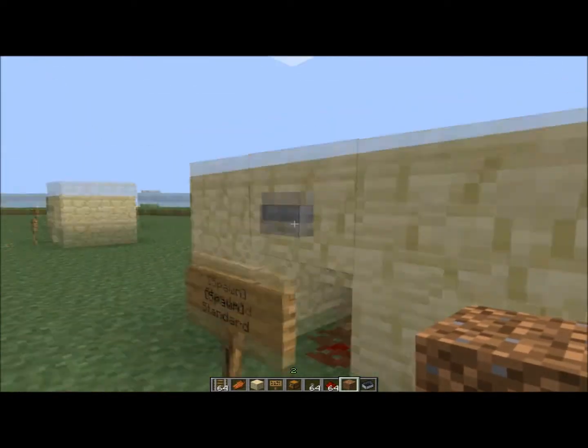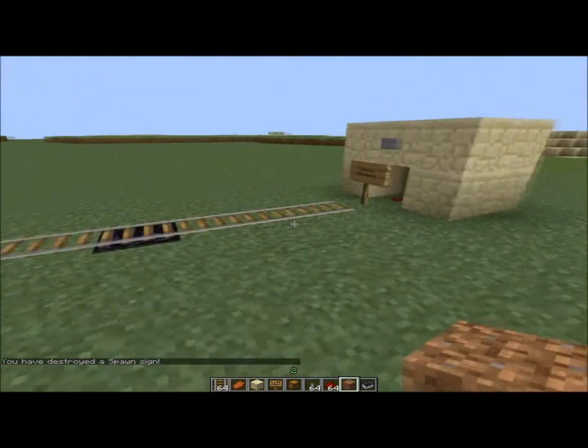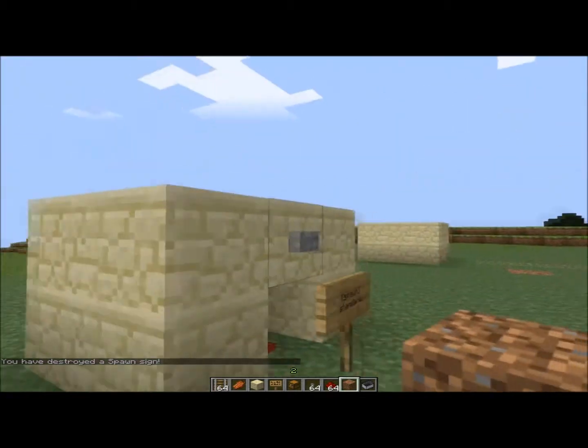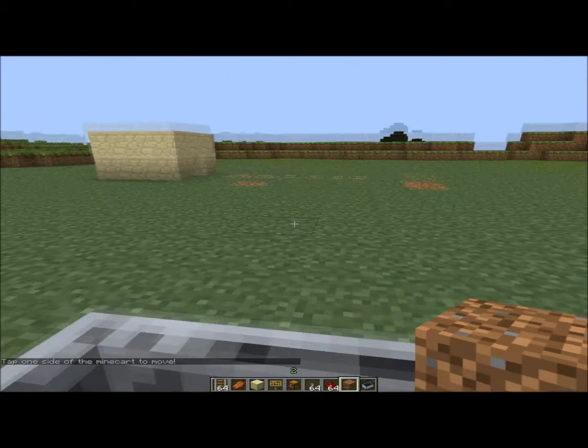Now I'm going to quickly show you that you can also set up stations, which is pretty cool. If you quickly come over here I'll show you — if you have a look at this, basically what this one does, if I press this button the minecart will stop and won't move until someone gets into it, like so.